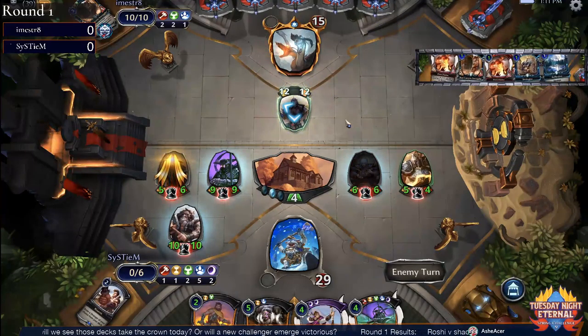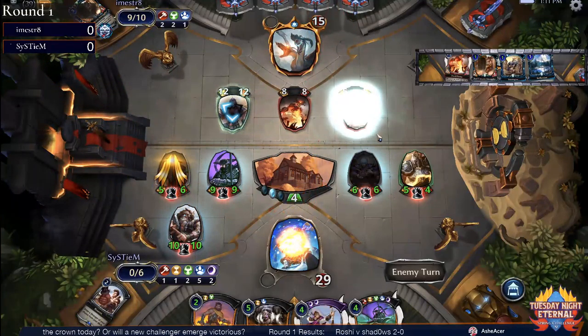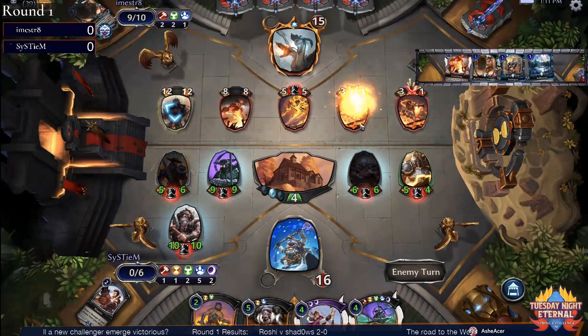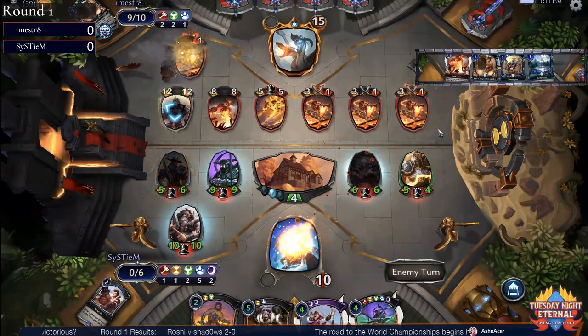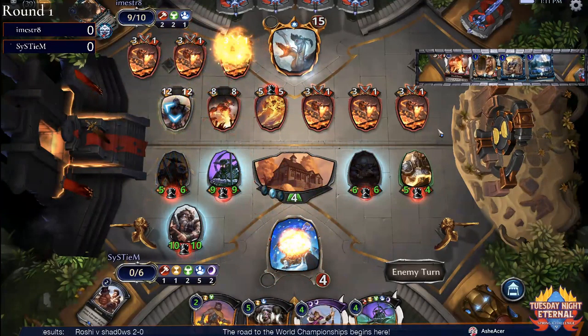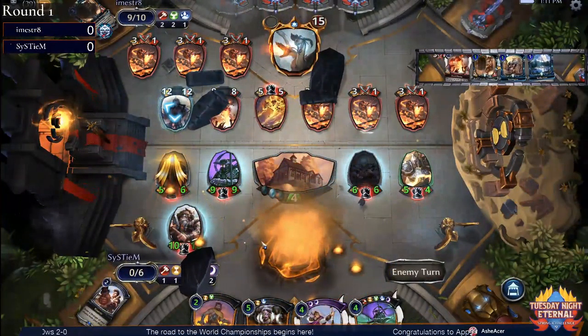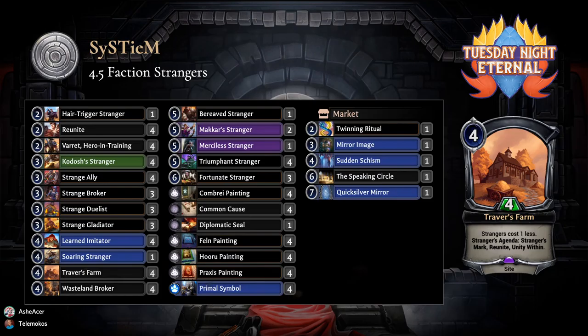Attacking in, but the damage might be done. There's a one-cost First Flame in i'm straight's hand — just going to come down and end the game. First Flame coming down, doing damage, creating a five-five and a couple of three-ones. i'm straight combos off — that's turn six, I believe. System played a power every turn, so that's a turn six win after mulliganing to a rough hand. That's what combo decks can do.